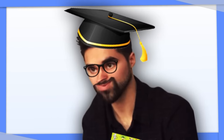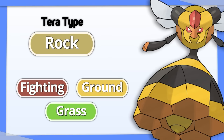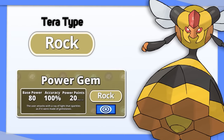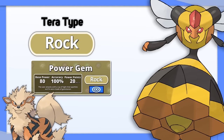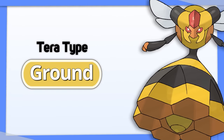Vespiquen: I've given this a lot of thought, and I've concluded that its best option is Tera Rock. Ground, Fighting, and Grass attacks that are strong against Rock types are resisted by Vespiquen's original typing. And with Rock moves, Vespiquen can hit the Fire, Ice, and Flying Pokemon that threaten it. Ground is a decent option as well.